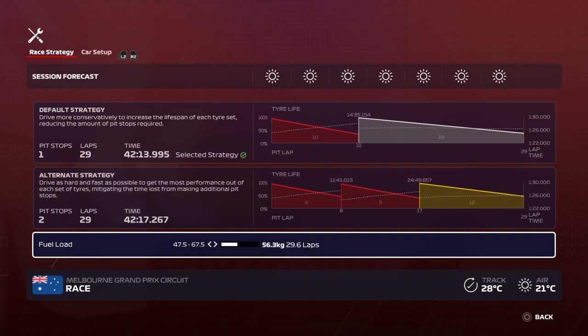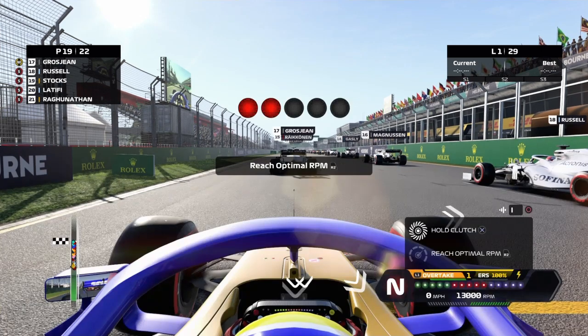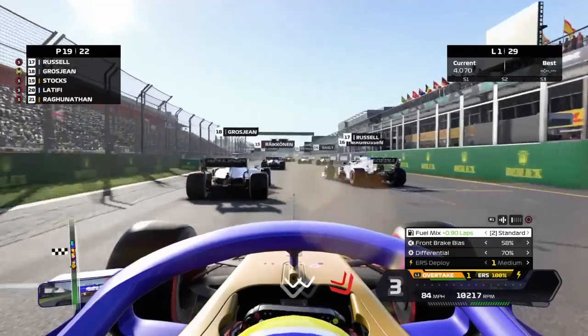We're actually going to be starting P19 and P21 after a 10-place grid penalty for Giovinazzi. We've got our race strategy ready, we've engaged the clutch. It's five lights out any second now and it is away we go on the MyTeam Korea with Lolo Masterfast.